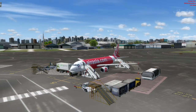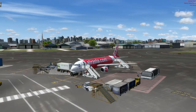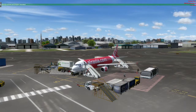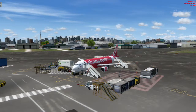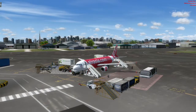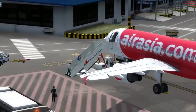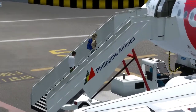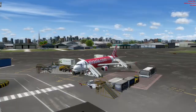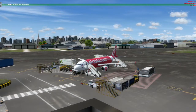Kung mapapansin ninyo, wala tayong ibang kasamang aeroplano dito. Kung iko-compare ninyo sa real life, congested na ang NAIA. Pero na-disable ko muna yung AI traffic para hindi tayo makaabala sa ibang eroplano. Nanghiram lang tayo ng hagdanan ng PAL — Philippine Airlines. Okay, tapos na ang introduction. Pasok na tayo sa cockpit.